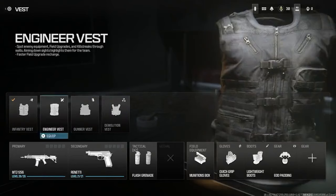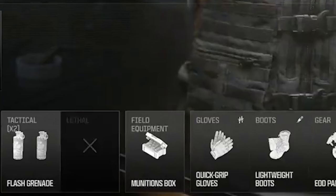With the engineer vest, you spot enemy equipment, field upgrades, and killstreaks through walls, and aiming down sight on them highlights them — it's basically the spotter perk. As you can see, you get two tacticals but you don't get any lethals with this one.